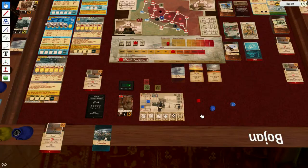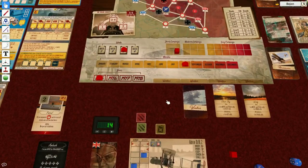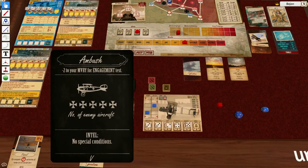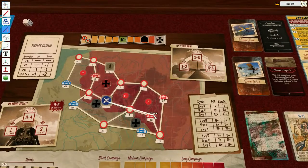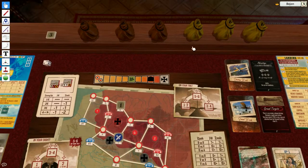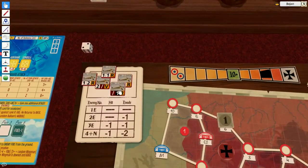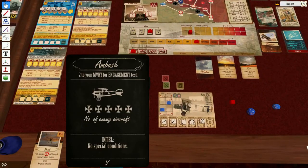Welcome back. We are in the last month of the short campaign, in the third week of the last month. I'm on a patrol, just came to the waypoint, and I'm ambushed by five enemy planes. We're gonna take those planes from a B2 airbase, shuffle these and draw five enemy planes. We have four rookies and one veteran, so no special conditions.